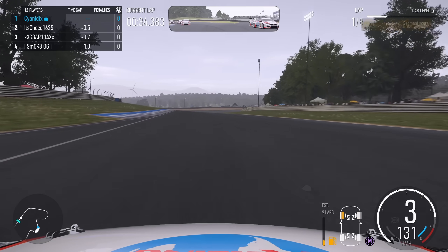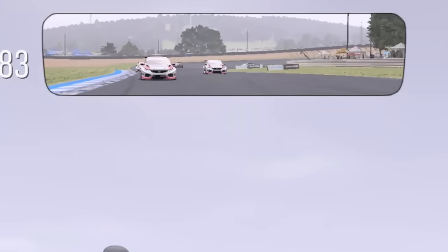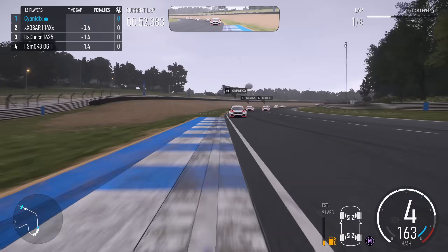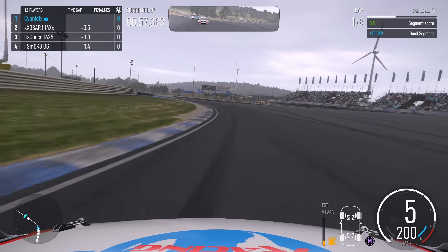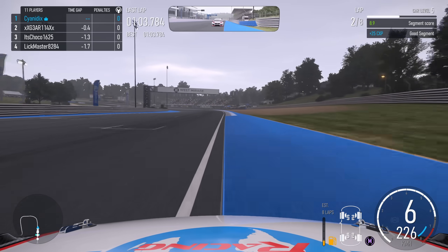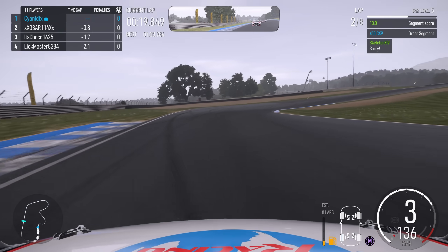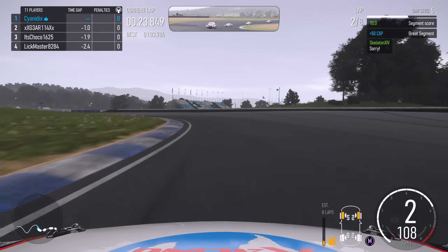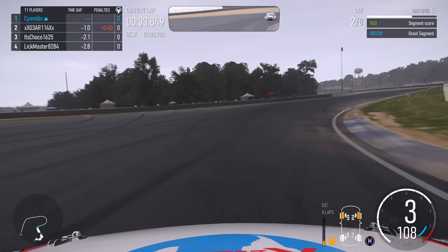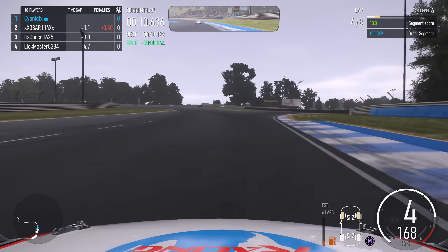Nice and toasty front tyres — this is how you warm them up like a champ. We can see the battle takes an ill turn behind us, with a guy going off the track and rejoining in third position. XXGear114XX is now in second bearing down on us. Luckily I am increasing the time gap between us, so I feel reasonably confident getting into the groove. Certainly not a legacy Xbox account he created as a teenager in the early 2000s. Those torturous tyres — the absolute calling card of a master driver — as we reach lap four of eight.